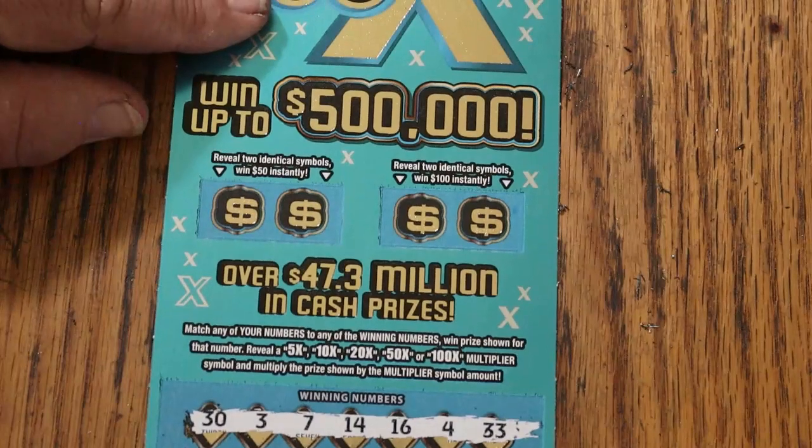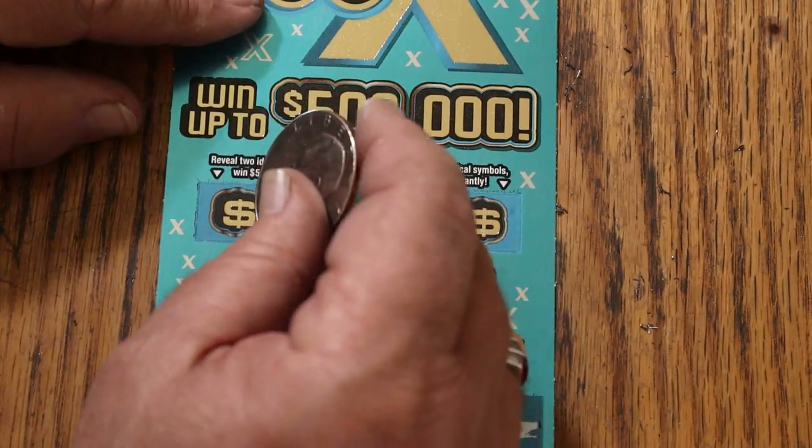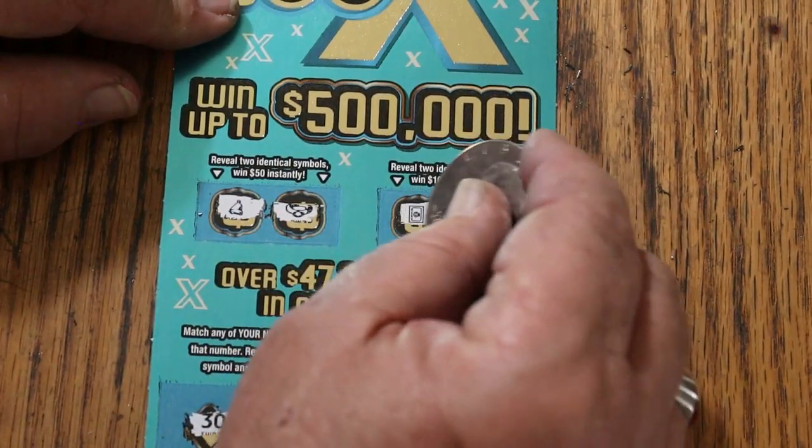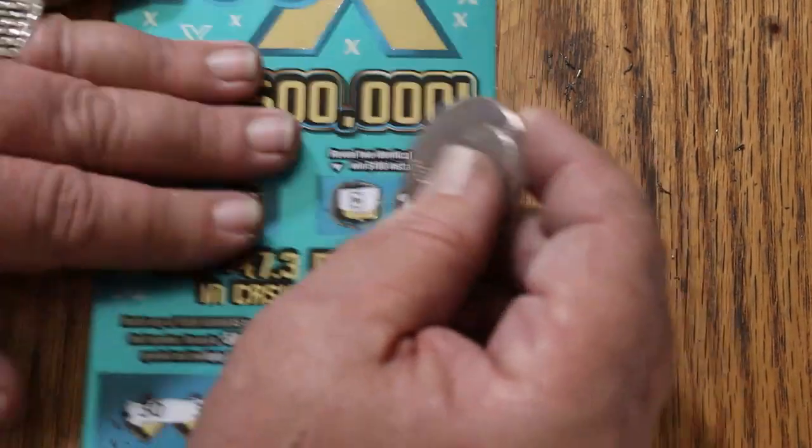No good. Alright. Bonuses for 50: a bell and a ring. And for 100: a safe and a chest. Nothing — no back-to-back.